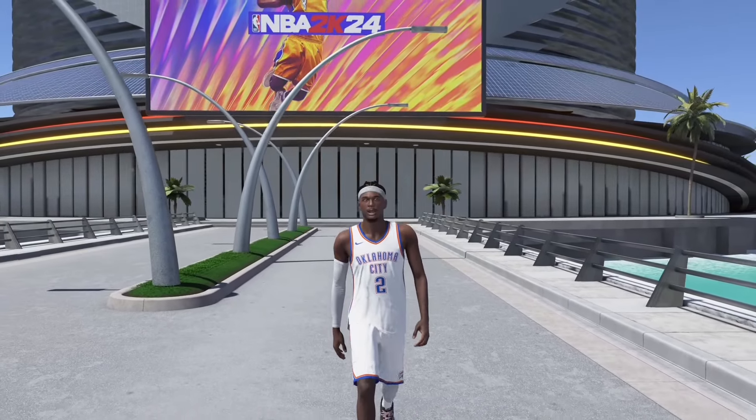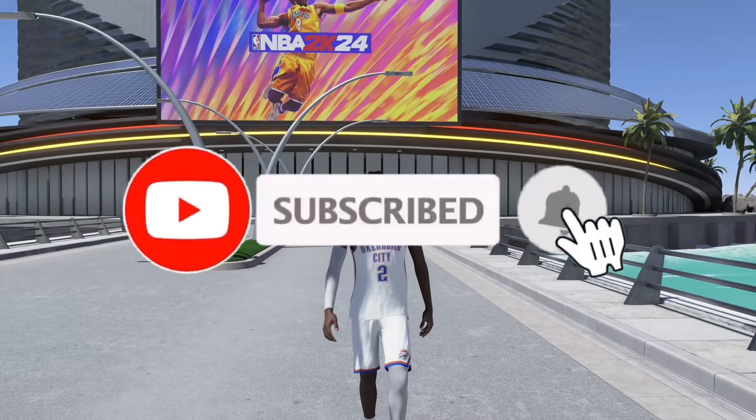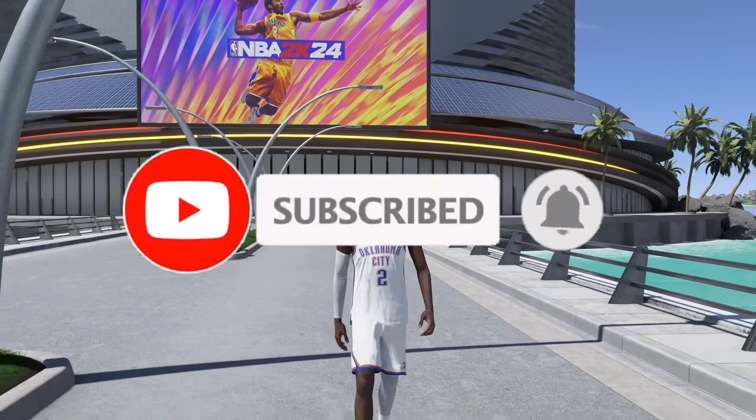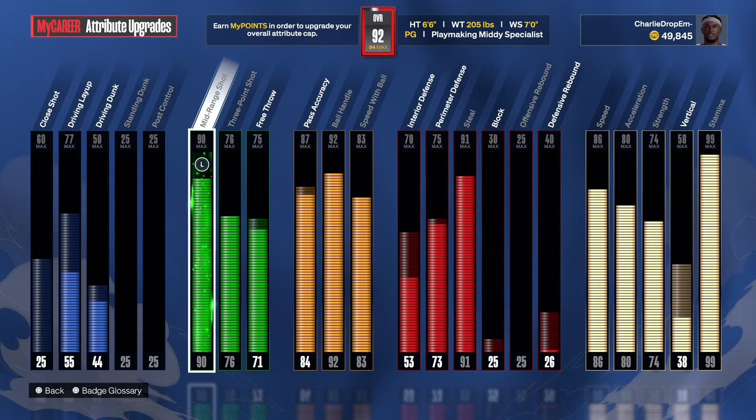Yo, what's good y'all, this is Charlie Drop. I'm coming back with another video, and in this video I'm about to show you the best dribble pull-up in NBA 2K24 in Season 4 right at the moment.